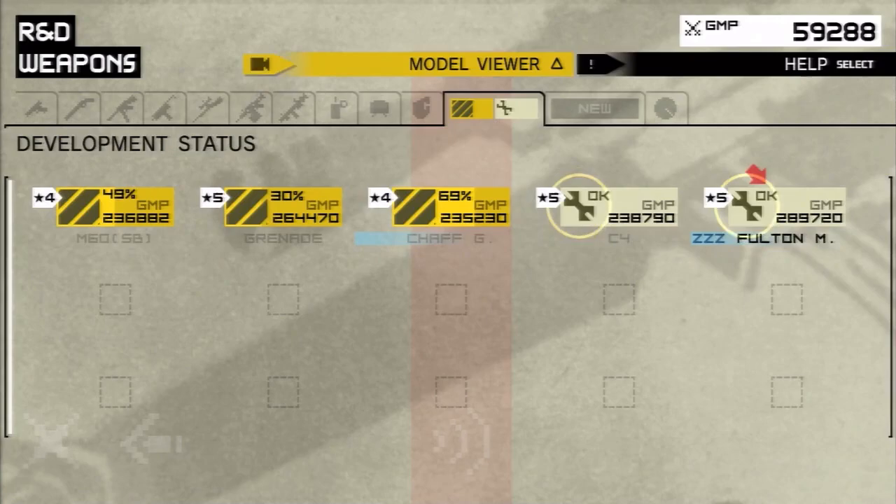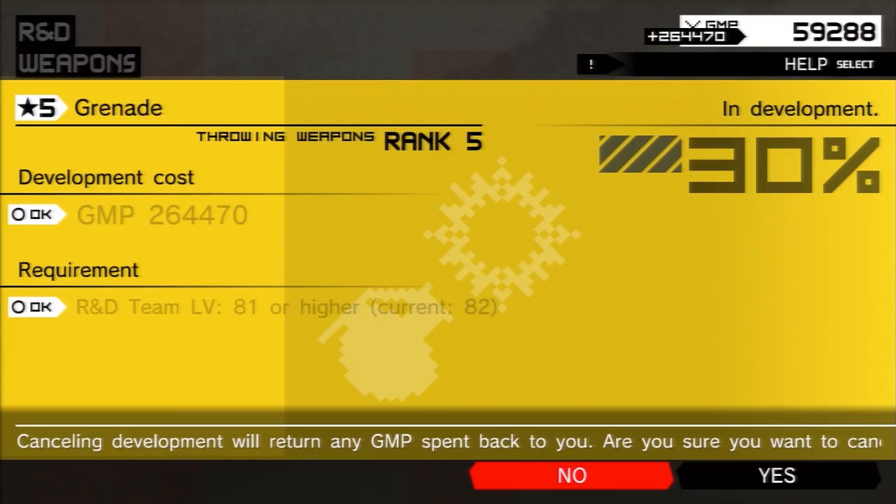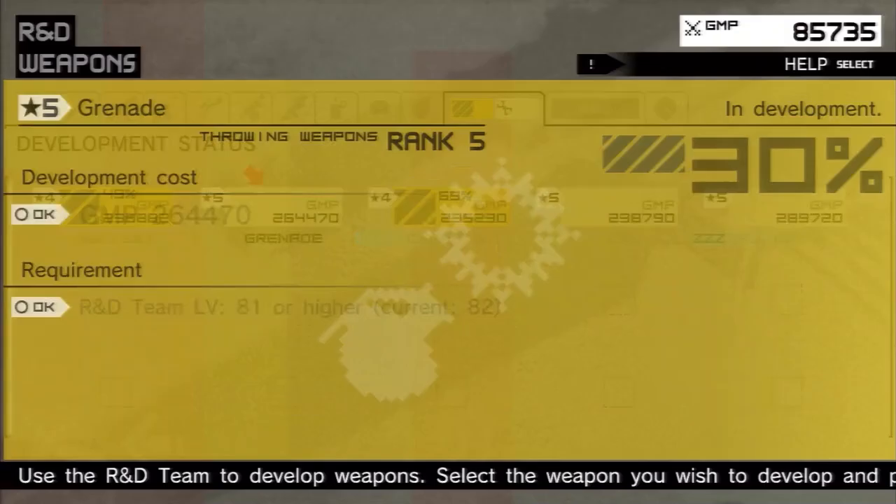There's something else awesome about the Fulton mines — the gas cloud goes up a little bit. So there were some missions really early in the game that had really good soldiers we could not capture because they were too high up. With Fulton mines, we can actually reach them and Fulton them.